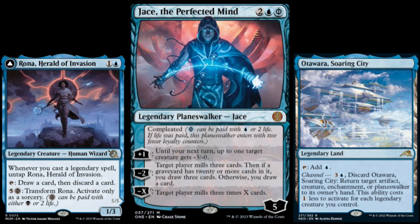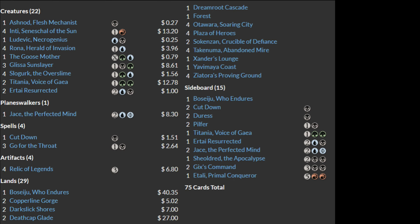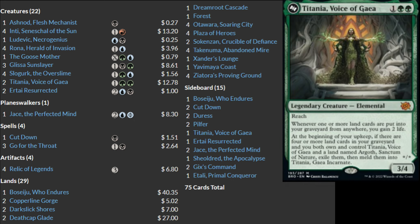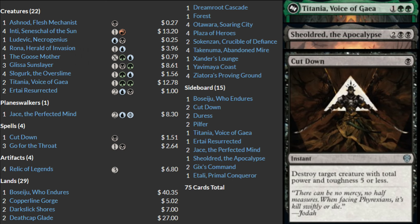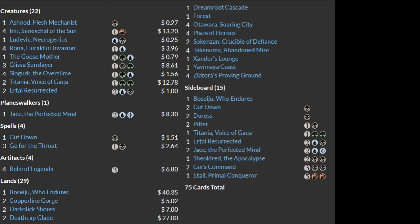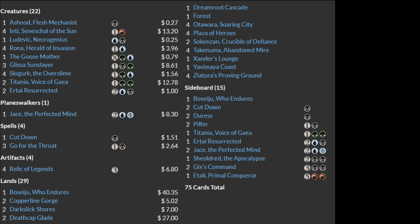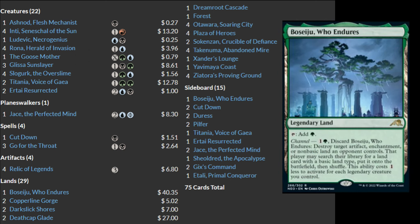In the sideboard, we see many additional ways to combat the low-to-the-ground aggressive decks: a third Titania, two more Cut Down, and a couple of Gix's Command, which is an excellent sweeper against the Dimir Tempo, red deck wins, and white-based toxic decks. Judging by how many sideboard slots are dedicated to beating the fast tempo-based decks, it's clear that this deck struggles the most against those archetypes. Two more Jace the Perfected Mind come in against late-game decks like five-color ramp and any control decks, as well as a couple copies of Pilfer and Duress. The 30th land shows up in the sideboard as one additional copy of Boseiju Who Endures, a nice disenchant effect that synergizes perfectly with the rest of the deck.